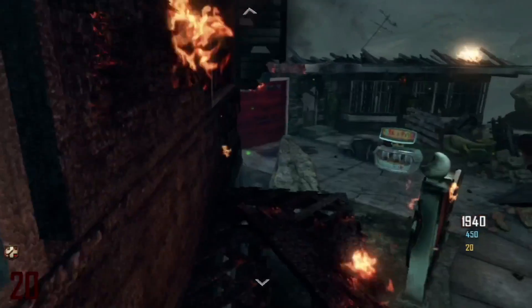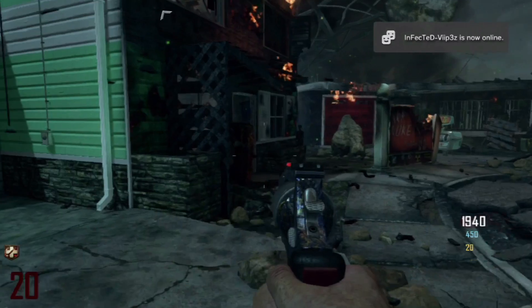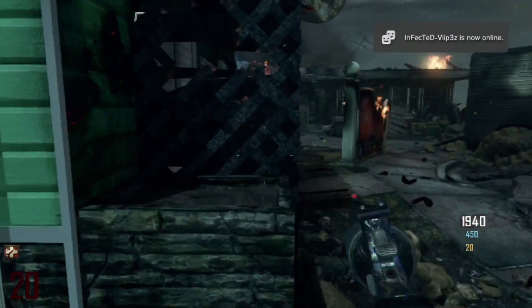So what you want to do: you need two people at least. You need one person to get the MP5, or just a submachine gun, and stand underneath this shelter bit.